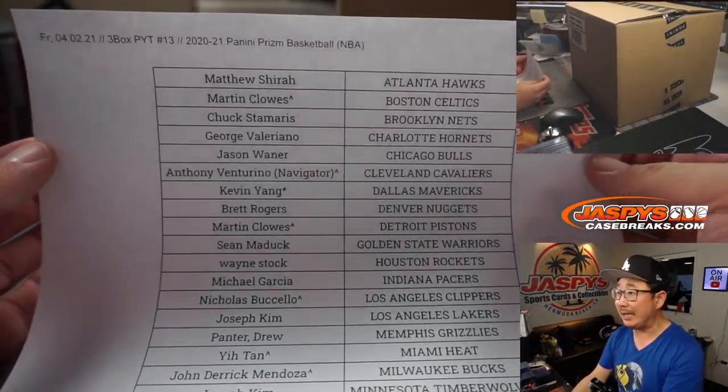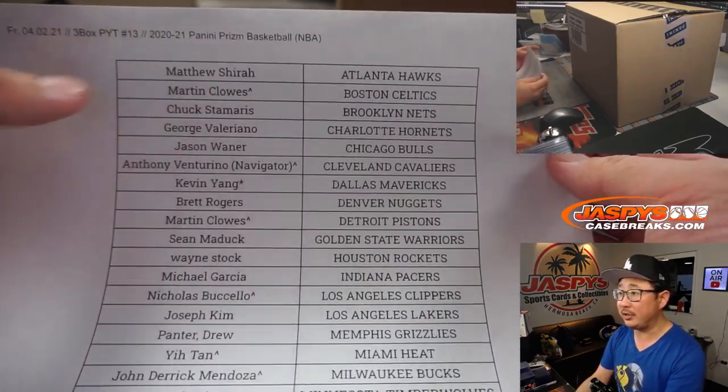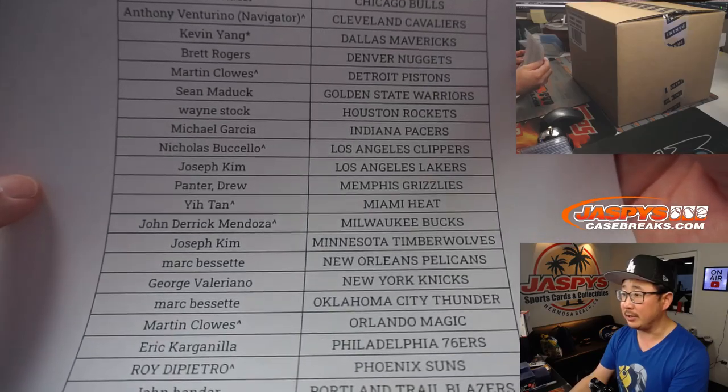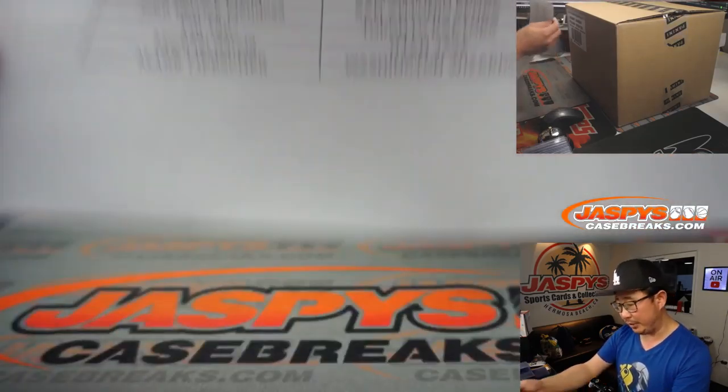Big thanks to this group of people right here for getting in on the action. If you have a little rooftop next to your name, that means you won that spot in a filler pack. Kevin got last spot mojo — that's why he has a star next to his name. However you got in, thank you and I appreciate it.